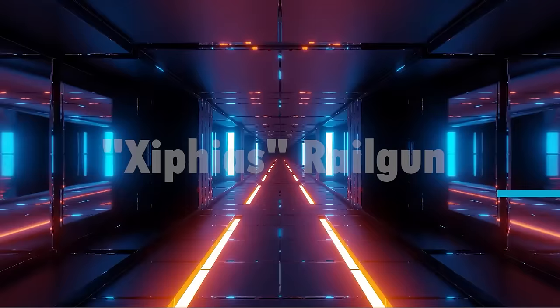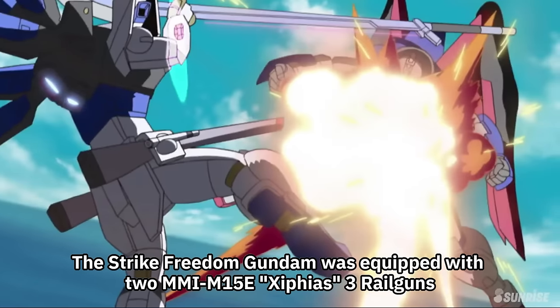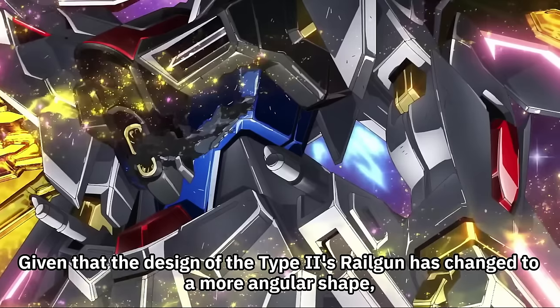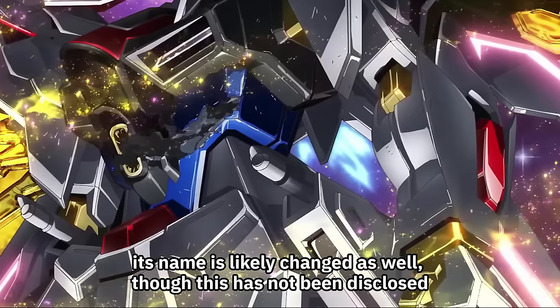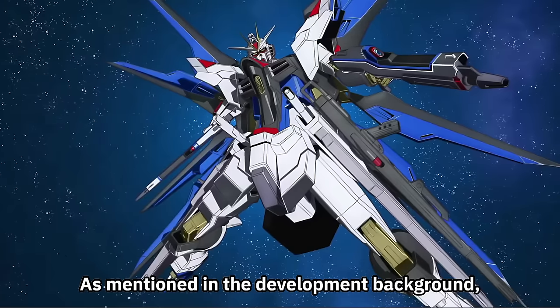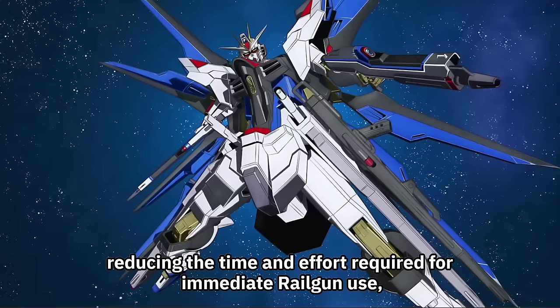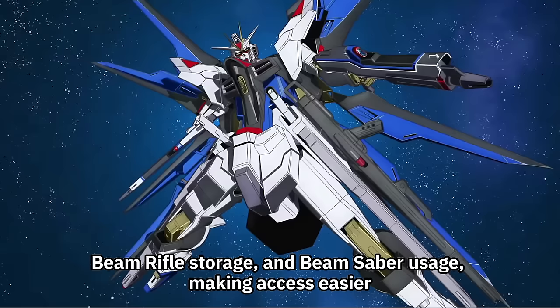Next is the waist-mounted Railgun. The Strike Freedom Gundam was equipped with two MMIM-15E Zipheus three Railguns. Given that the design of the Type 2's Railgun has changed to a more angular shape, its name is likely changed as well, though this has not been disclosed. As mentioned in the development background, it is now possible to mount a Beam Rifle on top of this equipment, reducing the time and effort required for switching between immediate Railgun use, Beam Rifle storage, and Beam Saber usage.